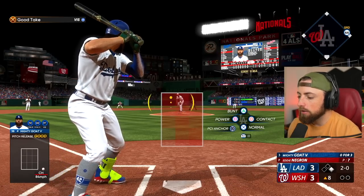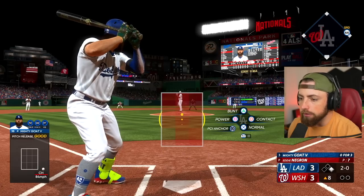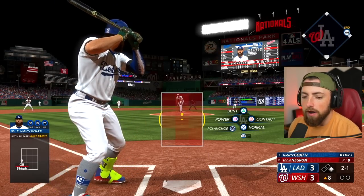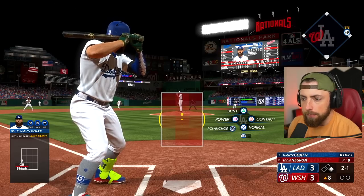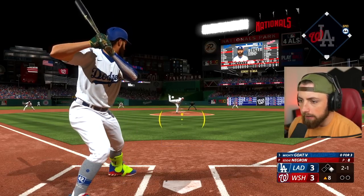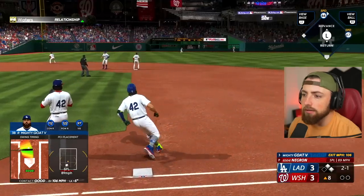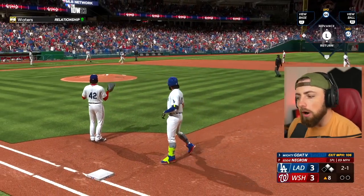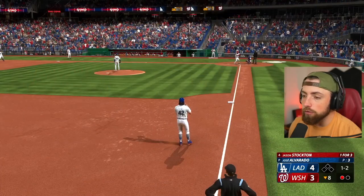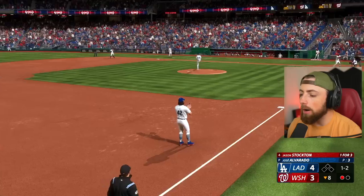2-0 count — perfect time to crush one. Good take. That's a good pitch. 2-1. He's going to throw one down the middle. It's only a single — 106 exit velocity, so we hit it pretty hard. But 2-1, no outs. Let's see if the Dodgers are good or terrible. My guess is terrible. And oh my God, they actually score. It's only one run, but I'll take it. We got the lead here in the bottom of the eighth.